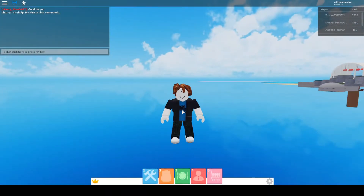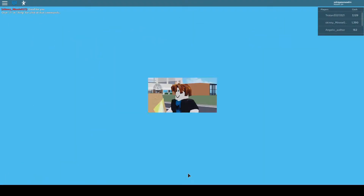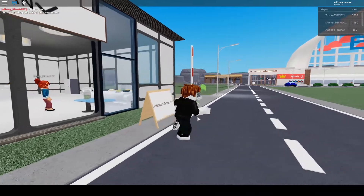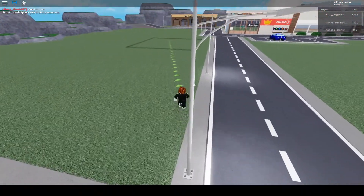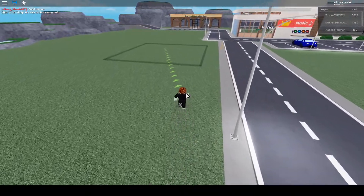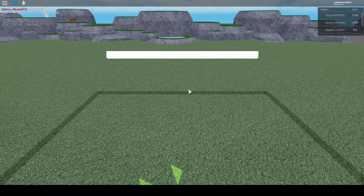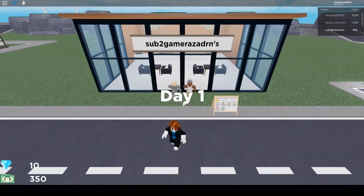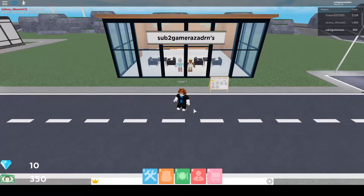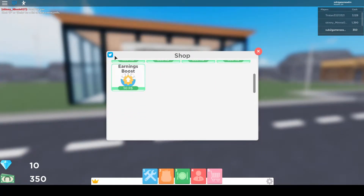All right, we're back in the main lobby. I also lost my shop — be careful when you teleport, your shop will be gone and you have to come back and claim it again, which is kind of annoying. To enter codes, click on the shop icon and then click the Twitter icon.